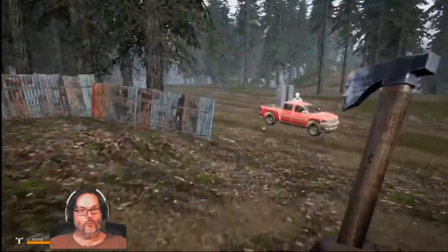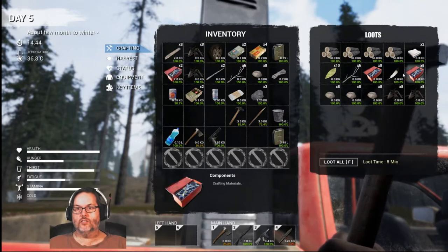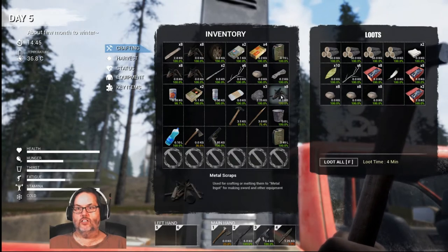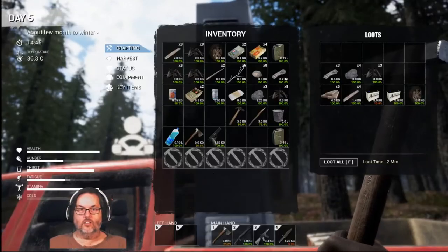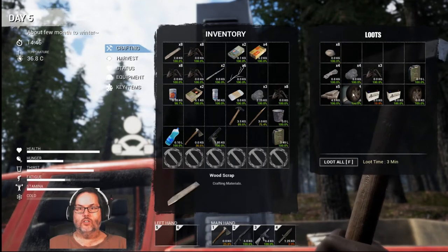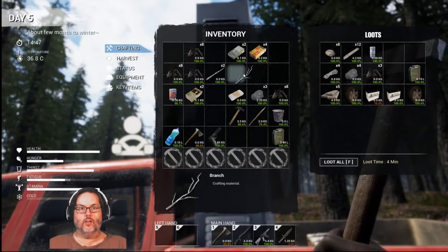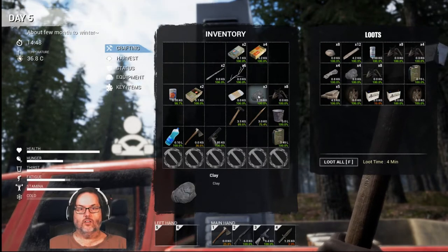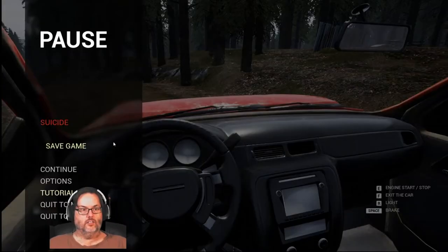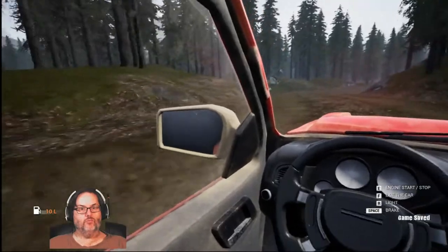Let's see how we're doing on our component pieces. That's 16 — I want them all on one side — that's 18. I don't need that gas can. Some more stones, wood — I'm going to keep the sticks. So what did I say, 18 of them? So we need two or three more cars.